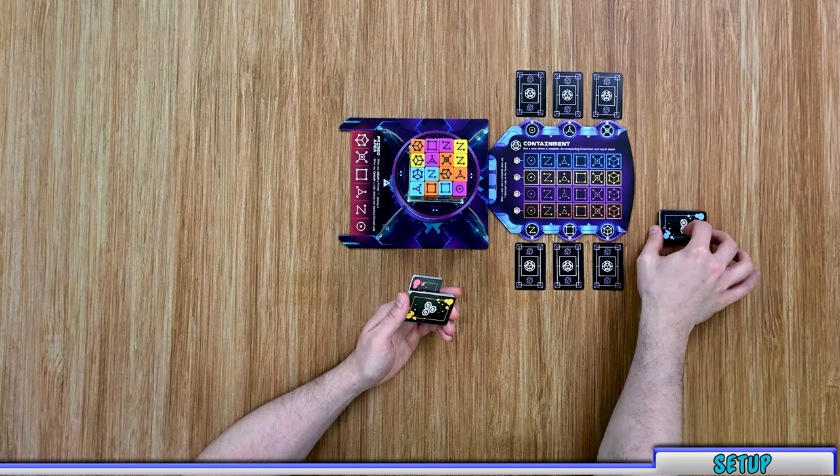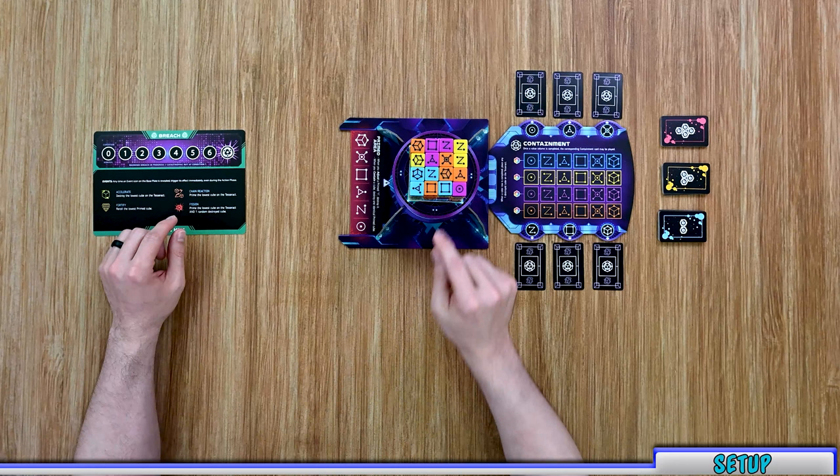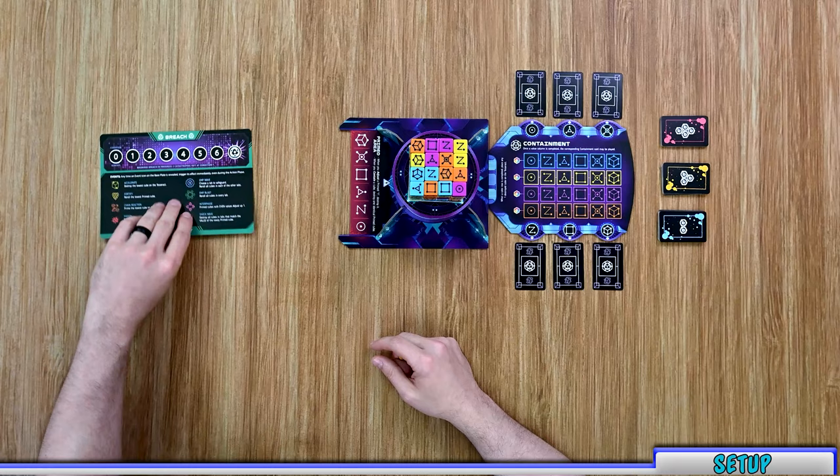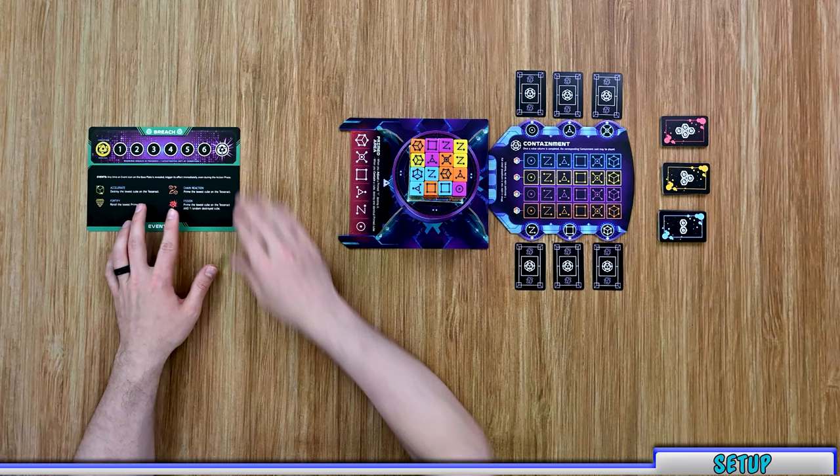Next, place out your breach mat on the side based on the base plate you selected. For base plates one through four, use the front side. For five through eight, use the back side with the larger number of icons. Then take the breach token and place it on the zero space.